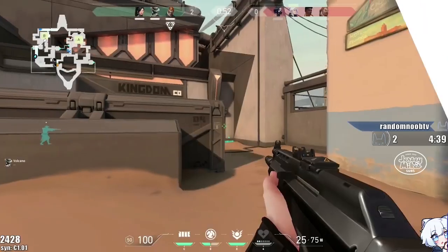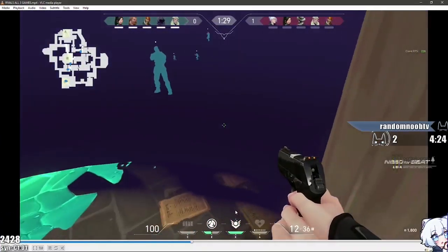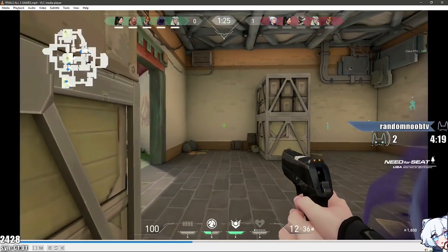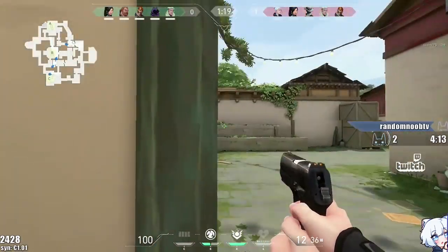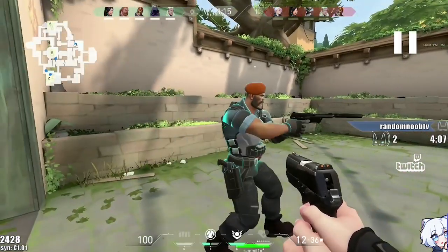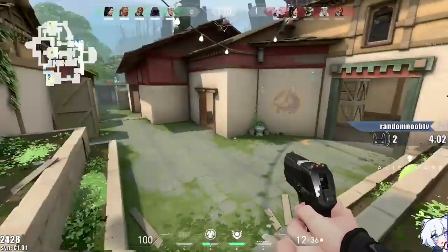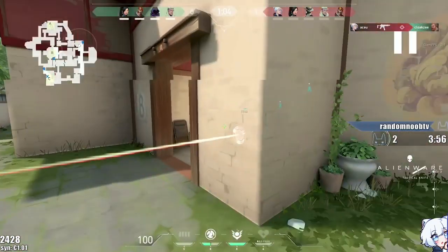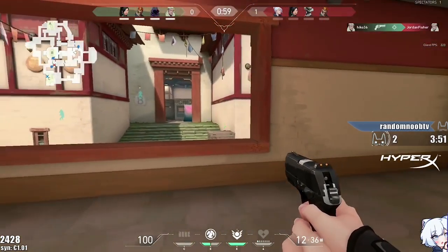Does anybody get through the tripwire without tripping it? Yes, you can jump over it. Let me show you this specific play. Me and Summit are pushing A on Haven — A long, we push really deep, been super sneaky, no sounds, no one knows we're here. One's outside garage, one inside. I'm peeking. Then I see it — oh shit, tripwire. I don't want to shoot because they'll hear it, so I'm walking around it, walking over it. Then for this one I just crouch jump over it — it doesn't pop it. Some of them you can crouch under too.